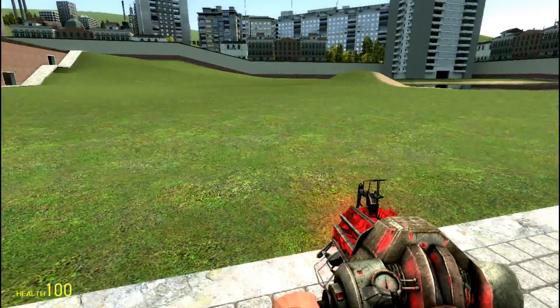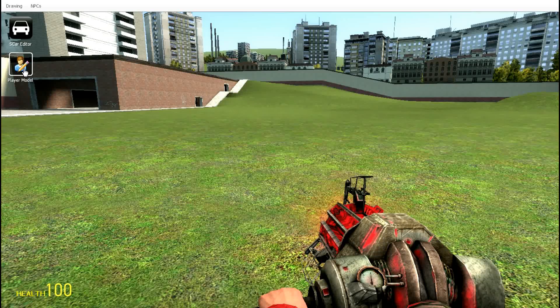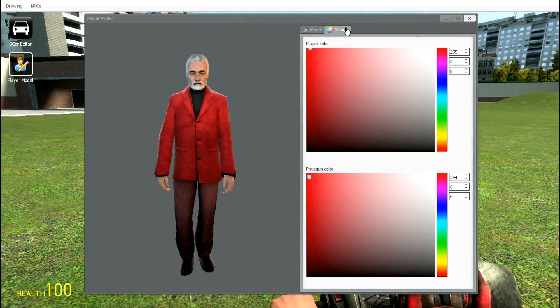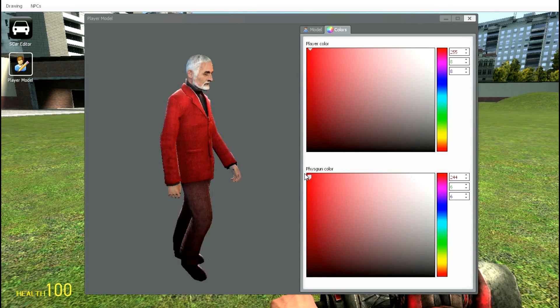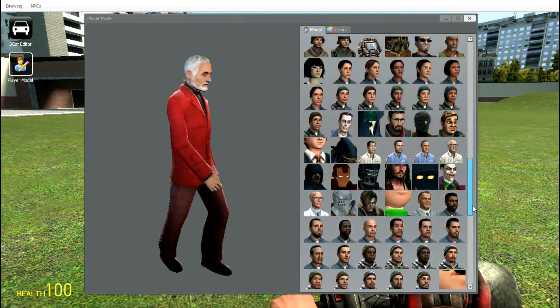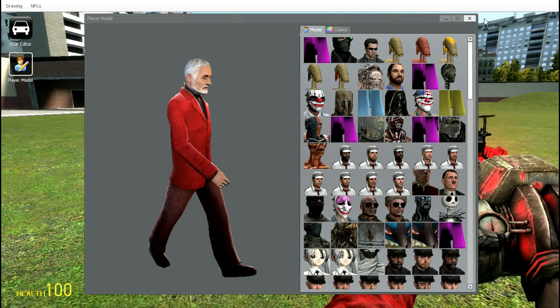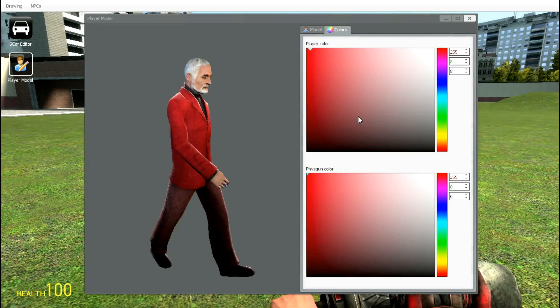Yours will probably be a light blue. If you want to change that, just go ahead and press C, go to player model, and click colors. You can change the color of your character, you can change the color of your physics gun — whatever you want it to be — and you can also change your player model. Now if you download a player model, this is where it'll go, but that's not in this tutorial, that'll be later on. That's for the physics gun right here. And you have to hold C while you're doing that, by the way.